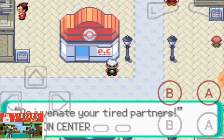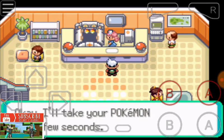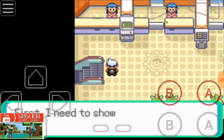The Pokemon Center has a red rooftop. You will read: 'Rejuvenate your tired partners' — that's the Pokemon Center. This is the nurse, and you just press A to interact with her. She will take care of your Pokemon.